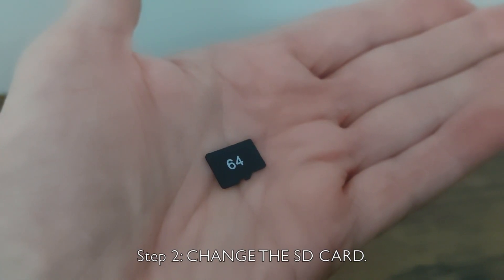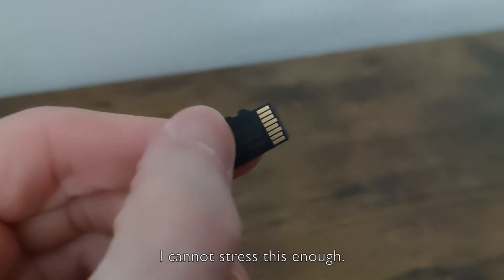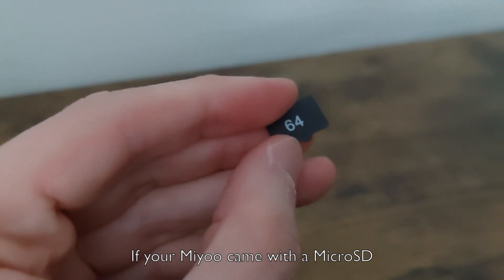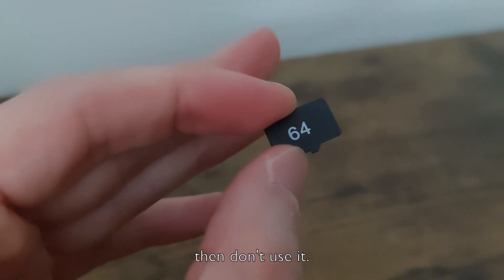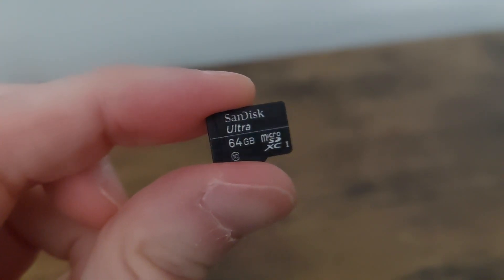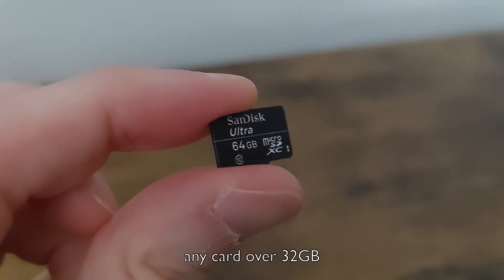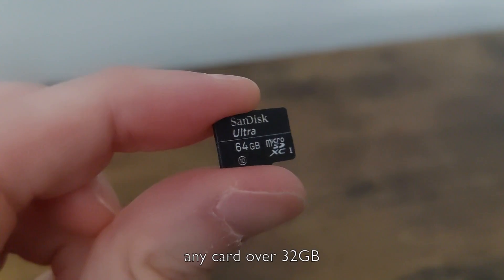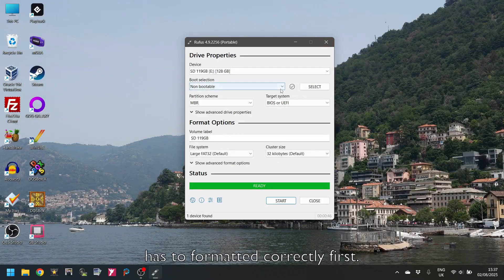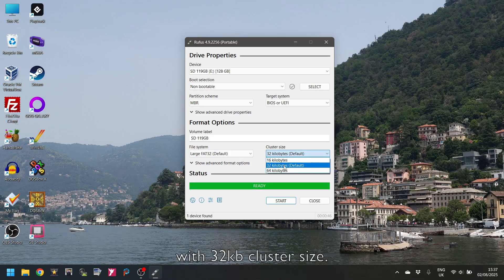Step 2: Change the SD card. I cannot stress this enough — if your Miyoo Mini came with an SD card when you bought it, don't use it. Get a more reputable one. Using a 32GB card is easier, but I'm using a SanDisk 64GB in mine. If you use a card over 32GB, it has to be formatted correctly first. I used Rufus Formatter for this. Format the card as non-bootable and large FAT32 file system with a 32KB cluster size.